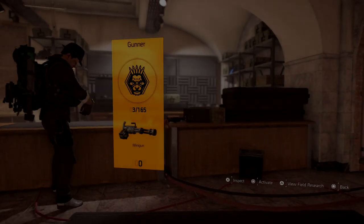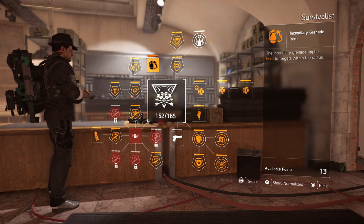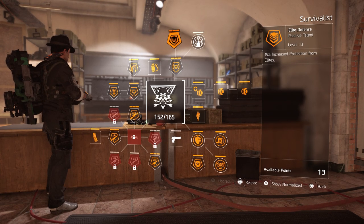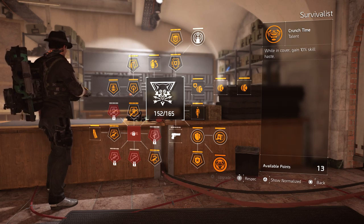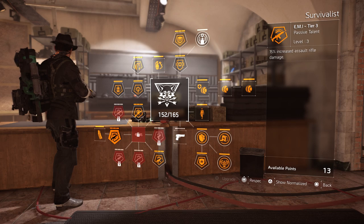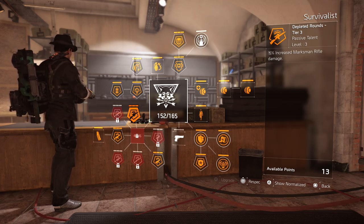So I'm rocking the Survivalist, mainly for this beautiful grenade and a little bit for that 15% outgoing healing for my teammates. I'm loving the 15% protection from elites, and then in cover you gain 10% skill haste, which is pretty nice. After that I buffed up my submachine gun with 15%, my assault rifle with 15%, and I used 15% for my marksman rifle because sometimes we want to switch to the Nemesis in the raid.